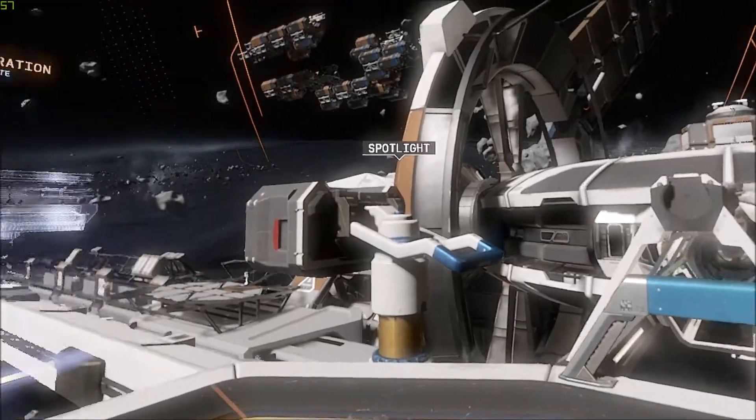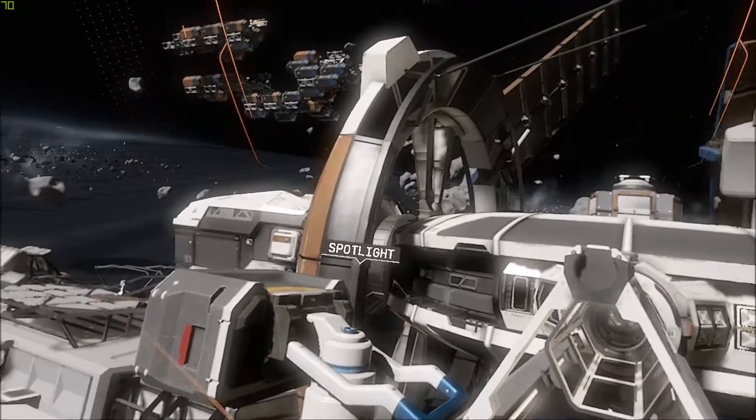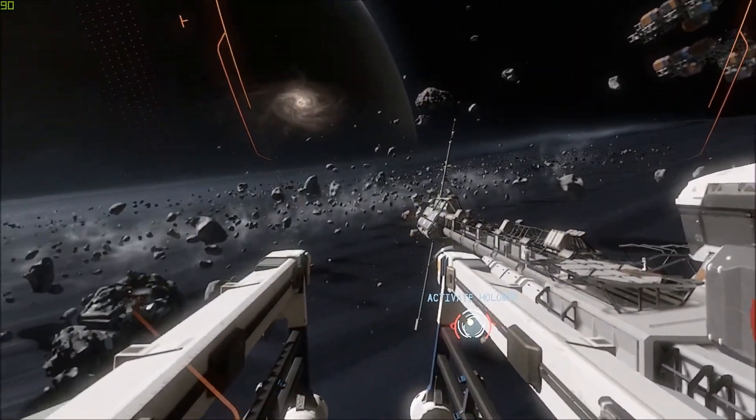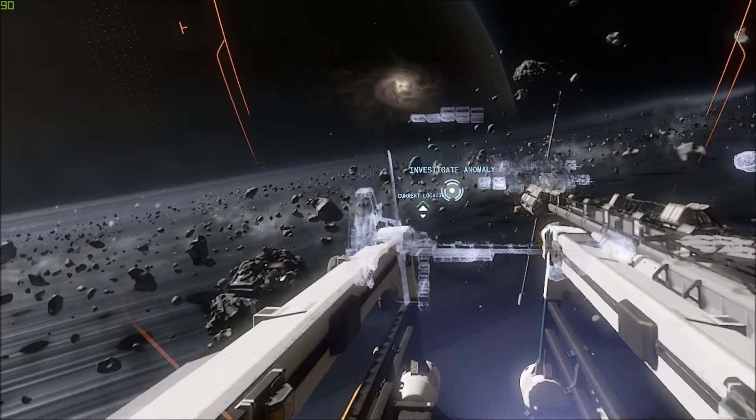Fury transport calibration complete. Liv, the fury transport is set for flight. Great. Coordinates have already been uploaded to the navcon. Just touch the marked location on the holomap and you'll be on your way. Select your destination. Good luck.